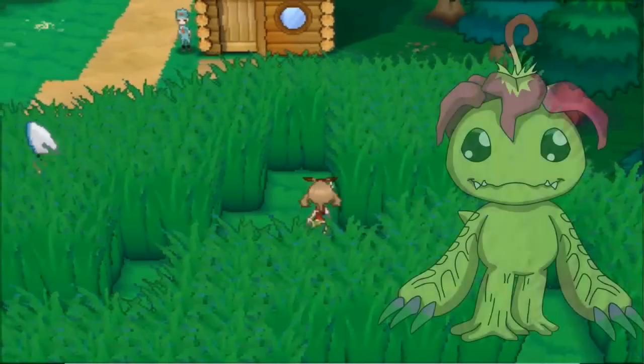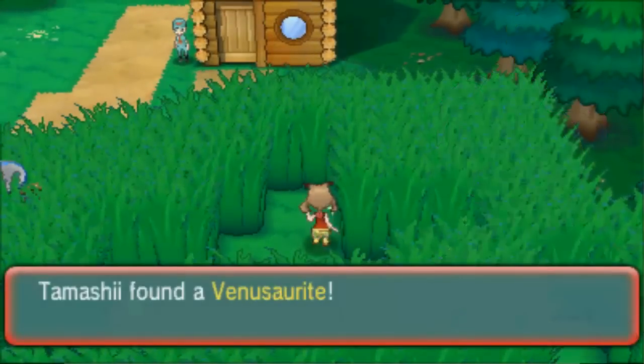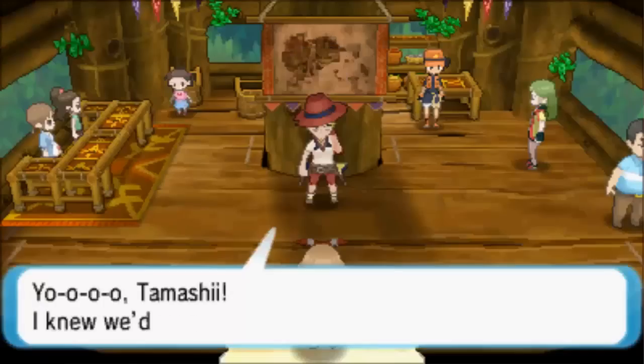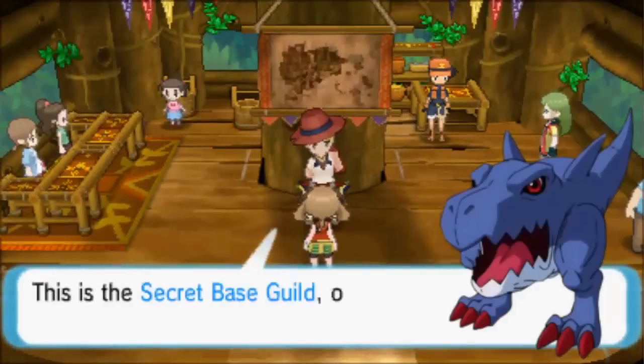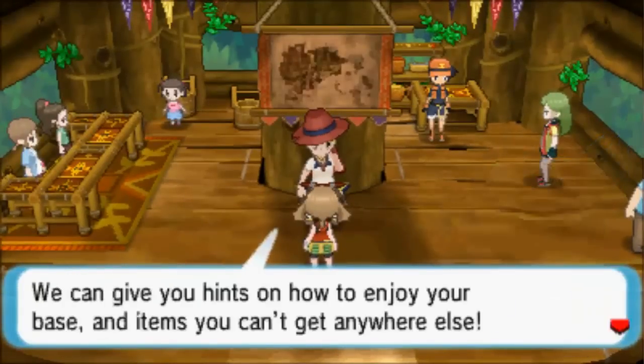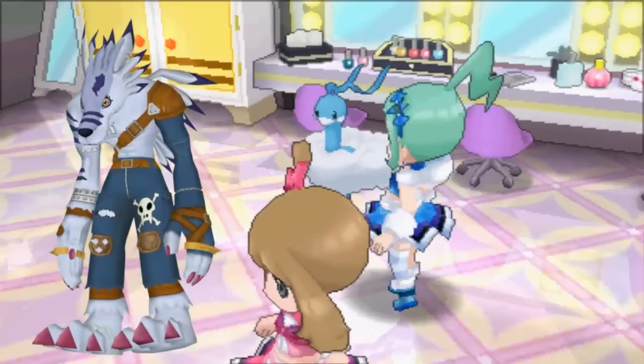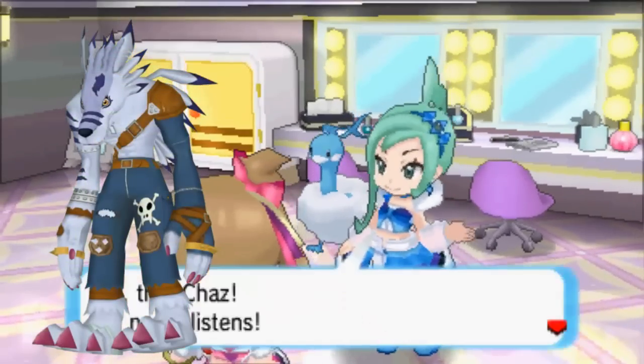You can pick up the Digivice for Mega Palmon near the house on the southern end of Route 119. There are also a couple of Digivices you'll need to earn. The Digivice for Mega Gaussmon can be earned by reaching the Platinum rank in Secret Bases — once you manage that, talk to Arbun in Fortree City. The Digivice for Mega Waregururumon can be earned by beating all the Master Rank Contests, and will be awarded to you by Lycia.